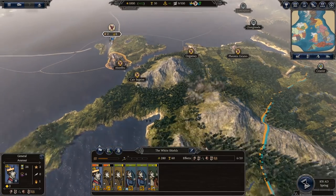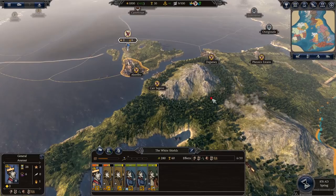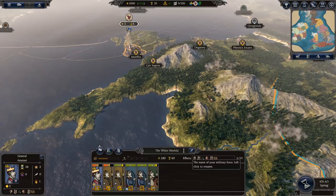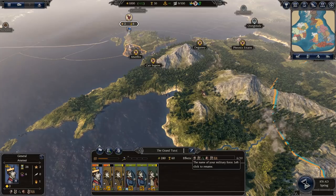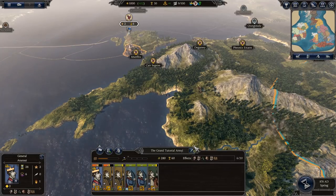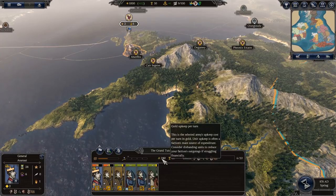That pretty much sums up most of the basics of the game. There are other things I'll cover in a follow-up video if you want me to. You can also rename your armies — I'm calling this one the Grand Tutorial Army. The army panel also shows its gold upkeep and how much food it costs per turn.